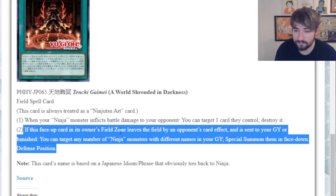The second effect: if this face-up card in its owner's field spell zone leaves the field by an opponent's card effect and is sent to your graveyard or banished, target any number of ninja monsters with different names in your graveyard and special summon them in face-down defense position. This card is awful - one of the worst modern support cards I've read in a long time. The first effect requires the battle phase and requires you to actually deal damage to your opponent with specifically a ninja.